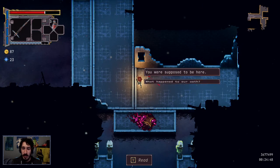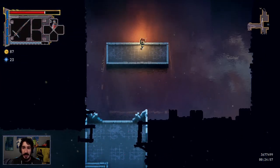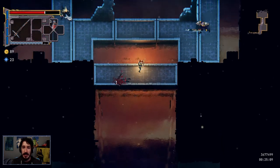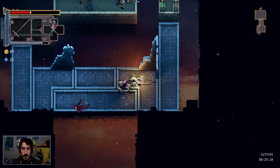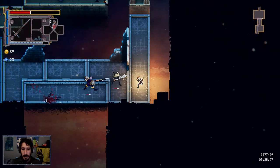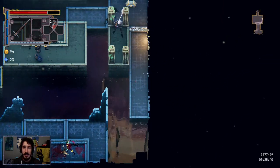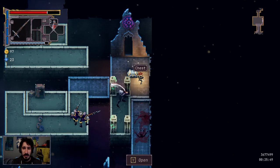In-game note: 'If you're reading this, then you are too late to save me. You were supposed to be here — what happened to our oath?' Those enemies look rough down there. Don't mind me, just charging my attack up to slay you. Boom! I want attacks like that. I'm not really using the invisibility spell — I'm wondering if I should. I'm going to have to use a potion. I actually think these little black creatures are some of the toughest ones you can fight.